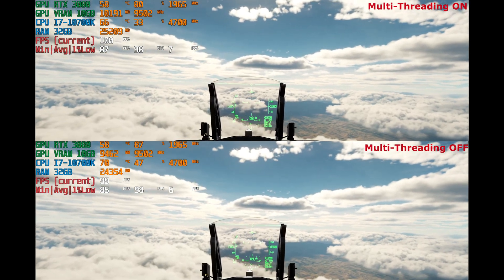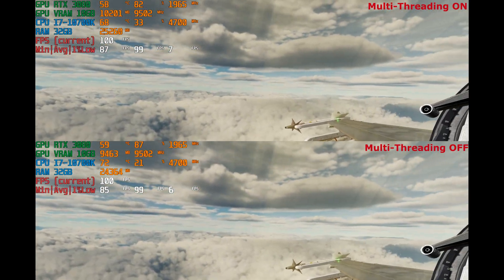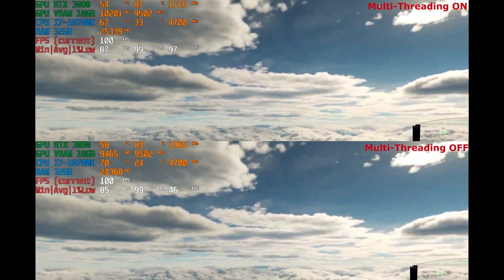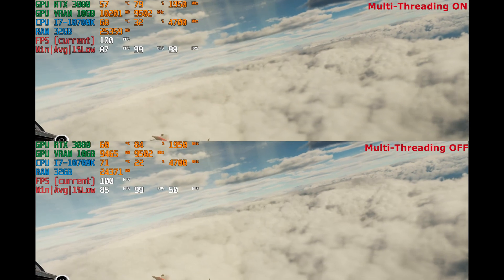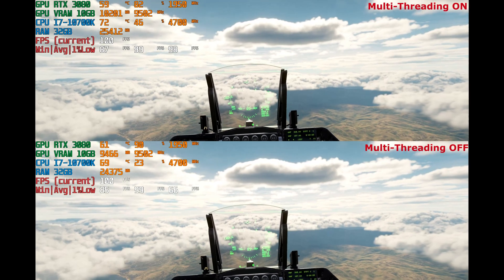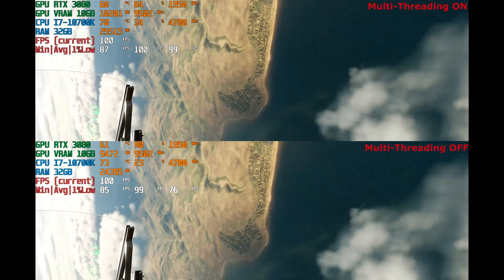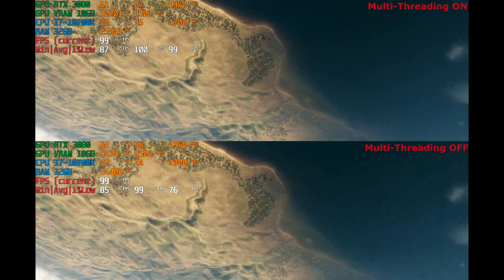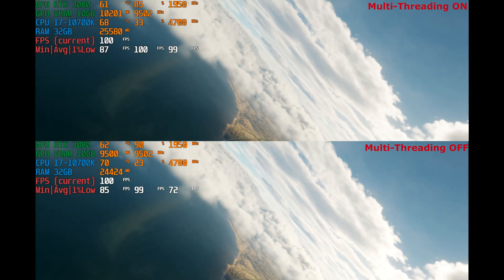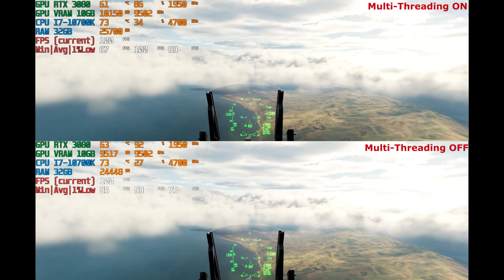Welcome everyone in this new video. Today we will be benchmarking DCS World — in particular the multi-threaded version versus the non-multi-threaded version — with a direct comparison side by side in real time. On the screen, top left corners of the two windows, you will see some information about my computer, some specifications, as well as the current fps. Below that there's the minimum fps, the average fps, and the 1% low fps.